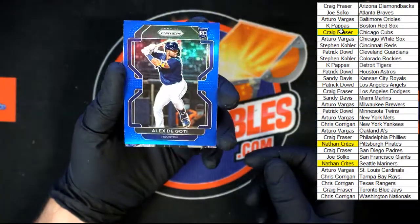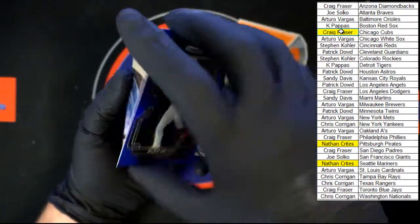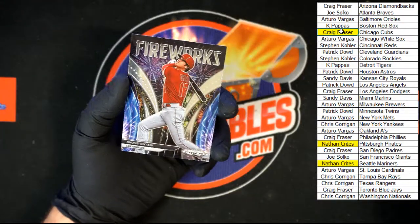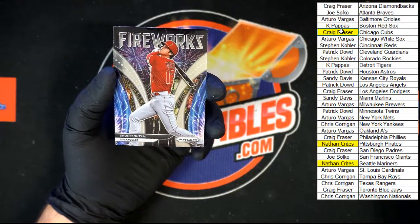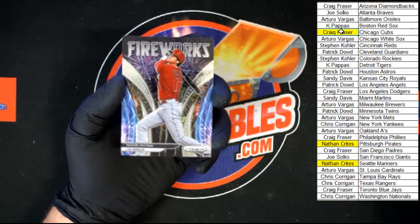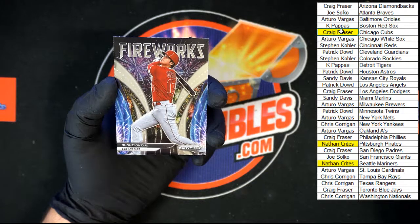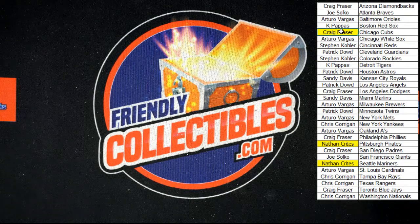Alex DeGati going to Houston blue, not numbered, and fireworks Otani to end it off — if you're going to end something, you should end it with fireworks, right? That one is going into the Angels, Patrick D. All right, that's going to do it for that box of Prism. Box 202, two random teams. We still have pick-your-team and more random team — let's keep it rolling, thanks all.